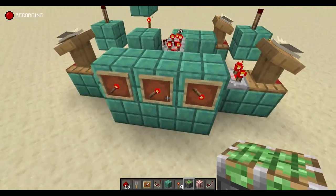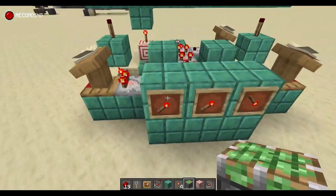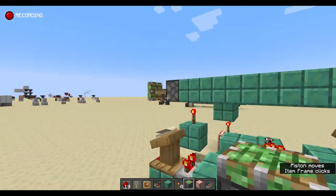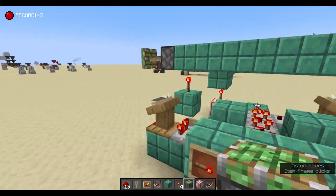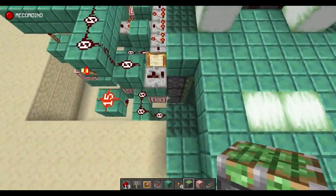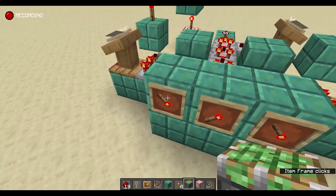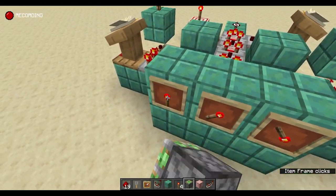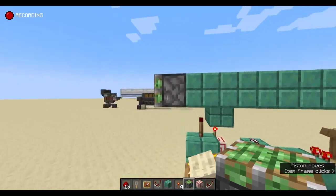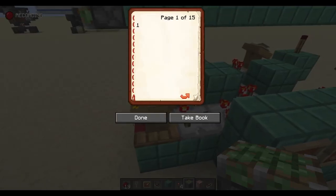I'll throw a sticky piston here as an example. With all combinations correct, if I change one of these, the piston extends and the door locks — when a piston is extended it's in the locked position. So you want all of these switched off. If we go back to the correct combination, the door opens.